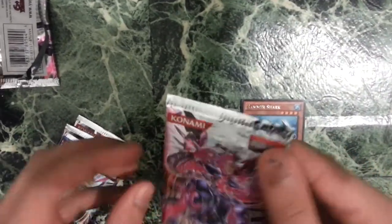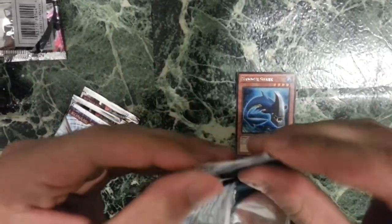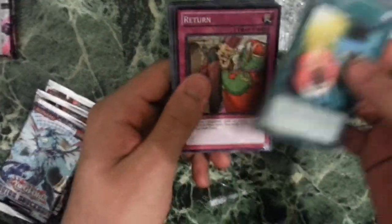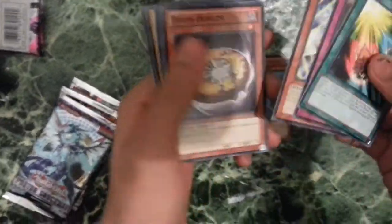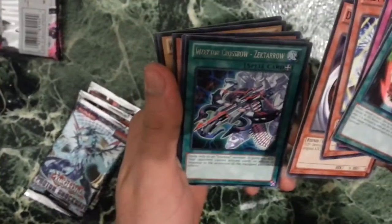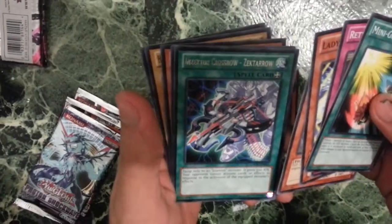Gonna open the second Galactic Overlord Pack right now. So we got another Mini Guts, the Return, Lady of D, Doom Donuts, and an Inzektor Crossbow Zektor Arrow for the Rare.